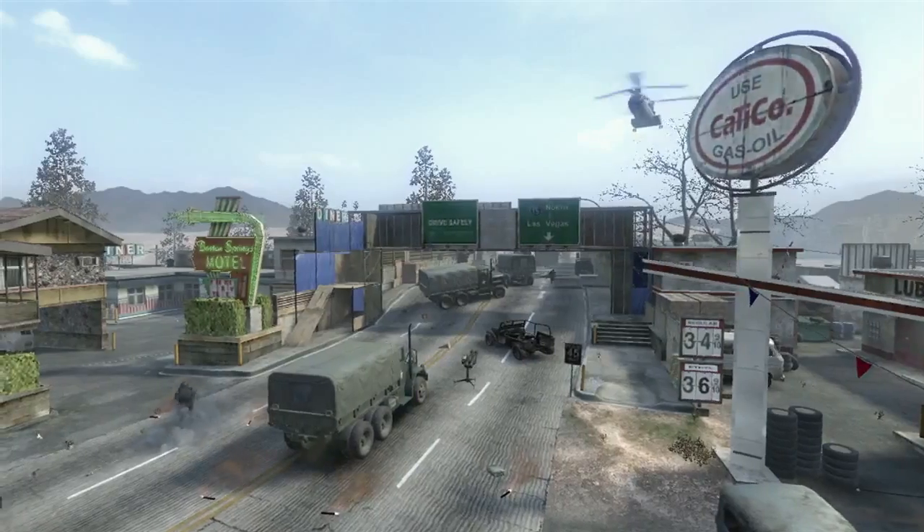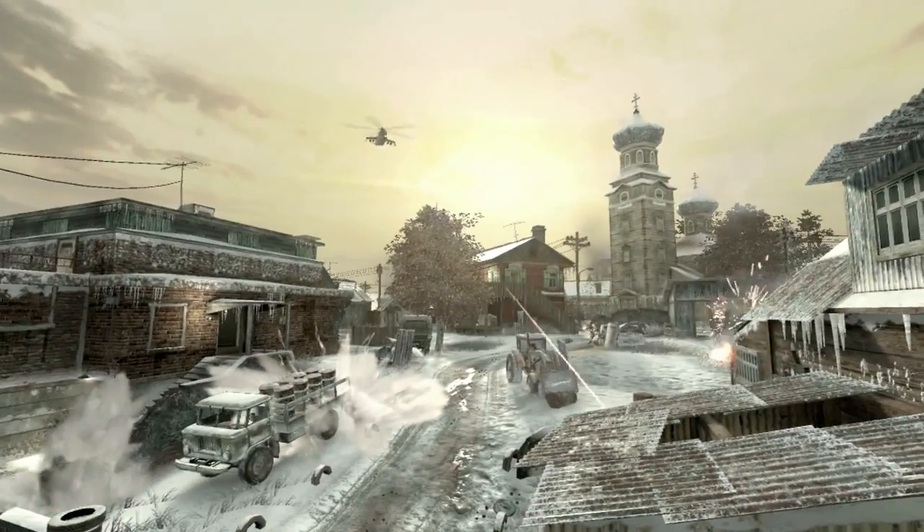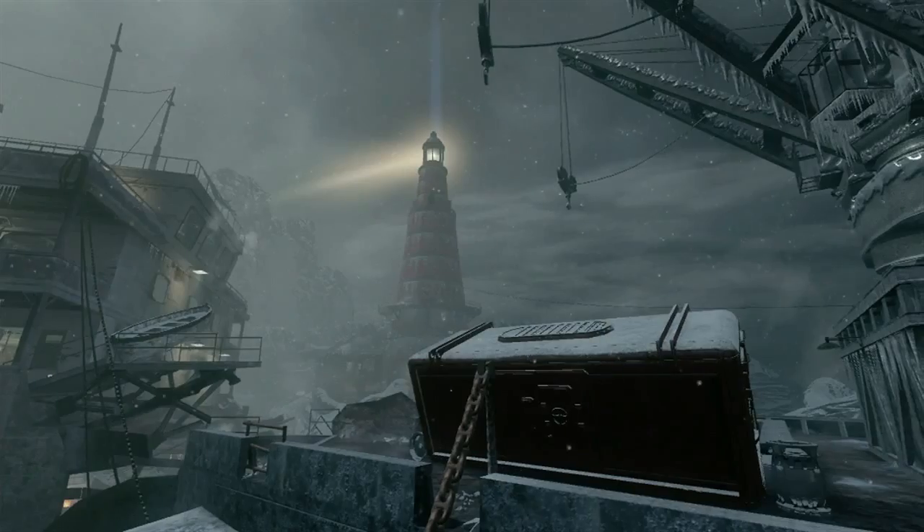We have a new DLC map pack coming out on May 3rd. It's called Escalation. It includes four multiplayer maps: Hotel, Convoy, Zoo, and Stockpile, as well as another installation of our zombies named Call of the Dead.